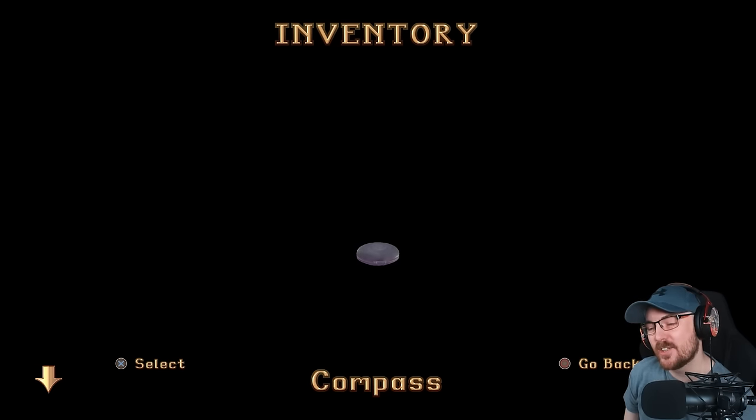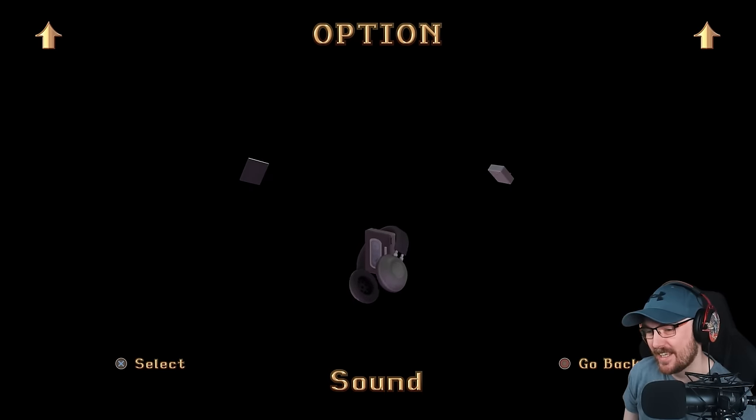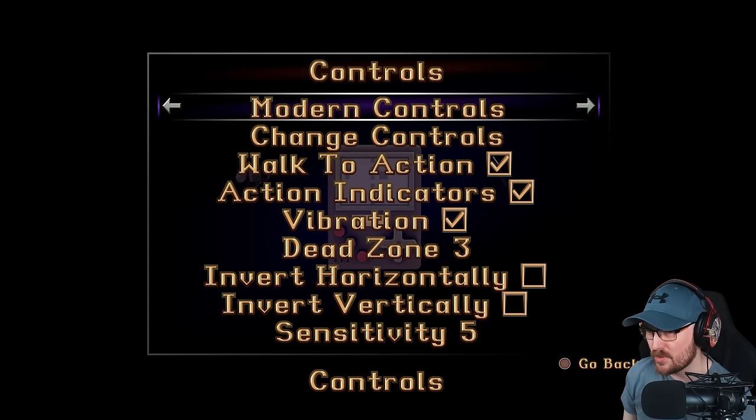The touchpad brings up the classic inventory with the compass and the passport where you can save your game — they've even kept the sound effects. I think they've added a different control scheme. Yeah, you can go from original tank controls, which I'm probably going to stick with because that's old school Tomb Raider to me, to modern controls if tank controls aren't your bag because they are a little bit janky.